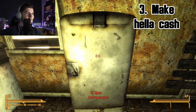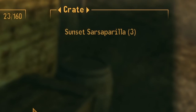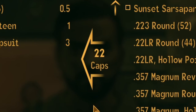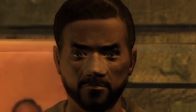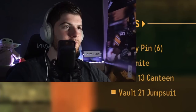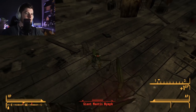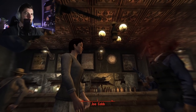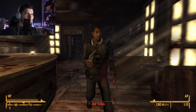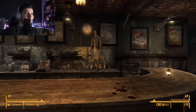Now it's time to run through Goodsprings and make a fortune selling any random items you can find. 22 caps — pleasure doing business with you. That gets us one dynamite. Maybe not a fortune, but you'll get there. If you head over to the schoolhouse and just beat ass, you'll be able to bring some stuff back and get marginal equipment. Definitely can't forget to execute Joe Cobb in the bar.